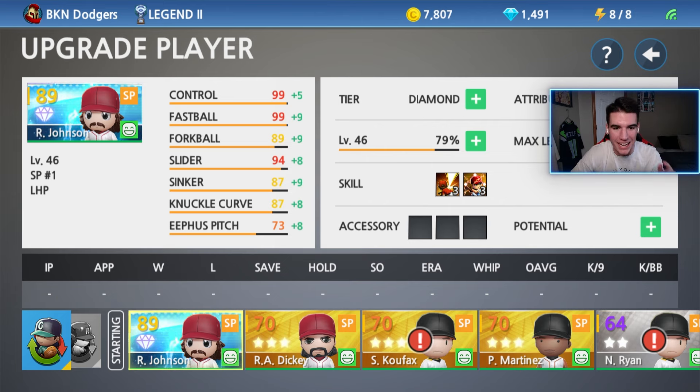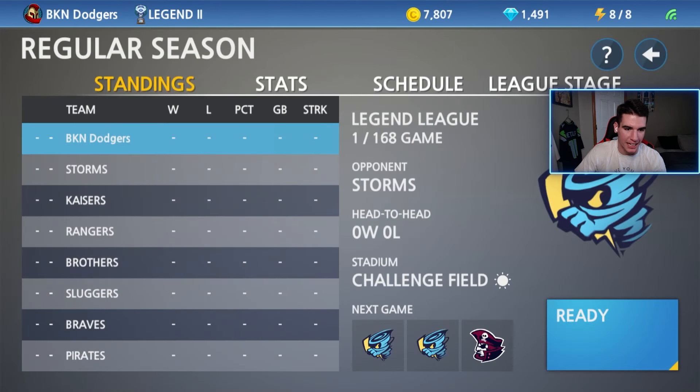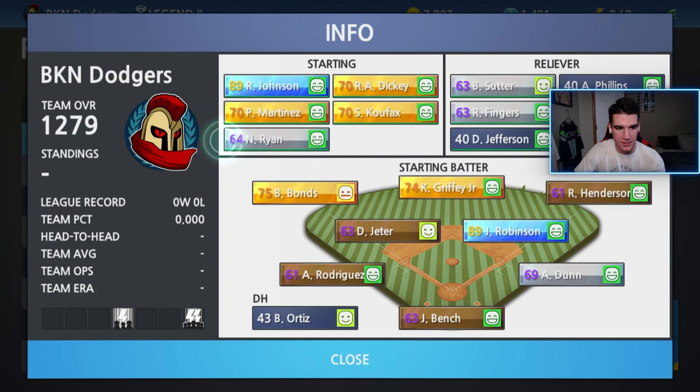Johnson has 99 control, 99 fastball — I'm really excited to see how fast that's going to be. It has to be low 100, if not like 104, 105. I guess I can't say I'm free to play anymore, I apologize for that. We were 1249 overall, and now after all those upgrades we're at 1279. Hopefully this makes a difference — we have almost all gold starting pitchers and now some silver relief pitchers, and obviously silver Dunn.